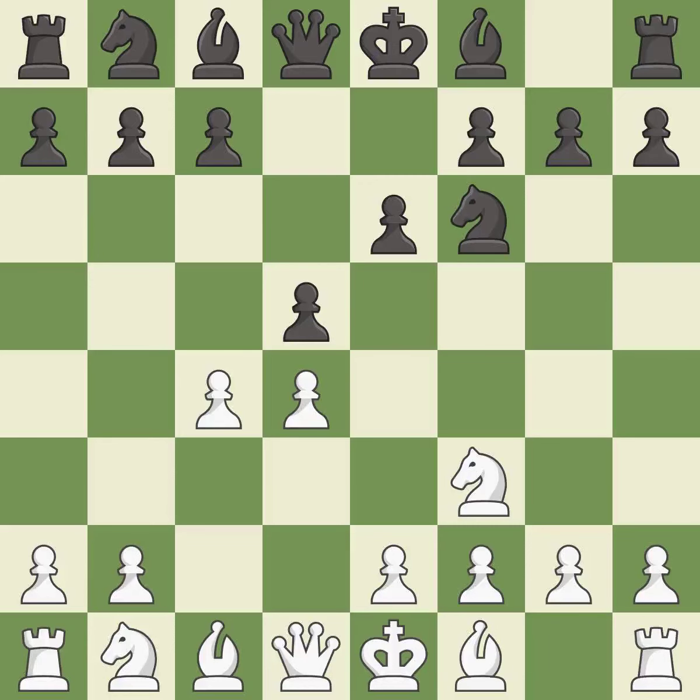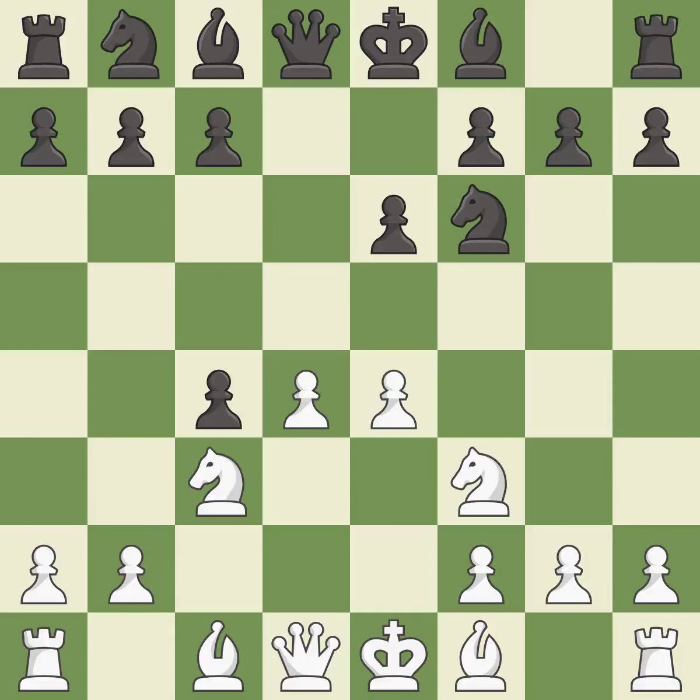d5 takes space in the center, attacks the c4 pawn, and helps control the e4 square. This activates a knight by developing it off of its starting square, exposing an attack and threatening a pawn. This immobilizes the opponent's knight by pinning it to the king. This defends a vulnerable pawn by pinning one of its attackers.